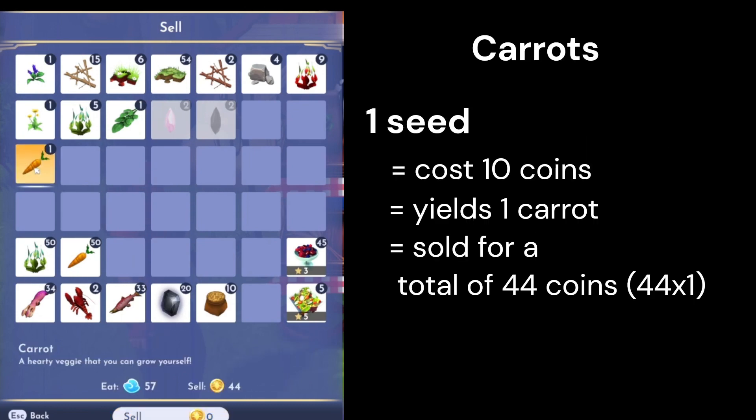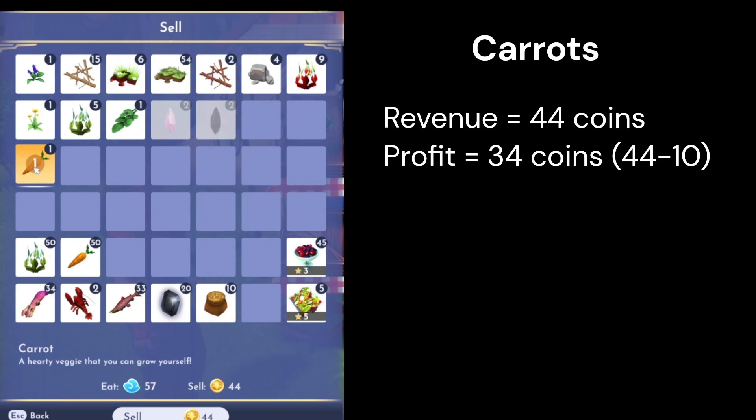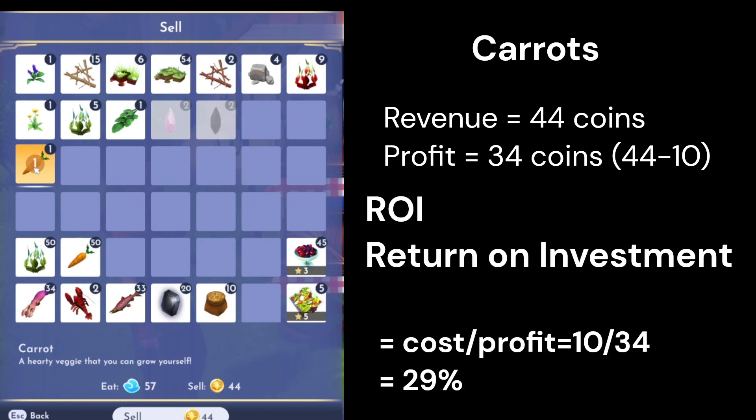The carrots — we spent 10 coin on the seed, it yielded one, and we were able to sell it for 44. So the revenue is 44, the profit is 34. The return on investment is 29% — that's 10 coin divided by 34. So that's a 29% return on investment for the carrot.